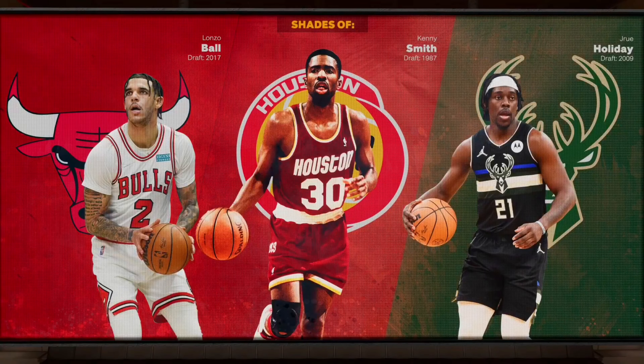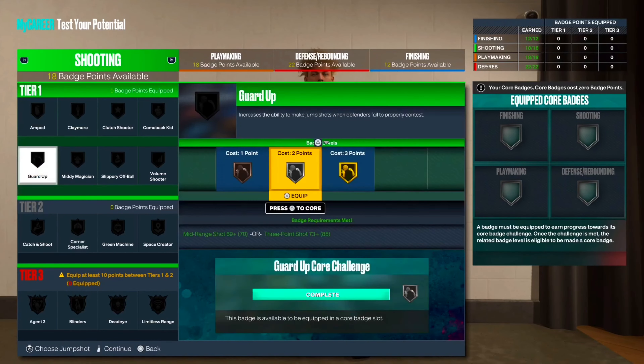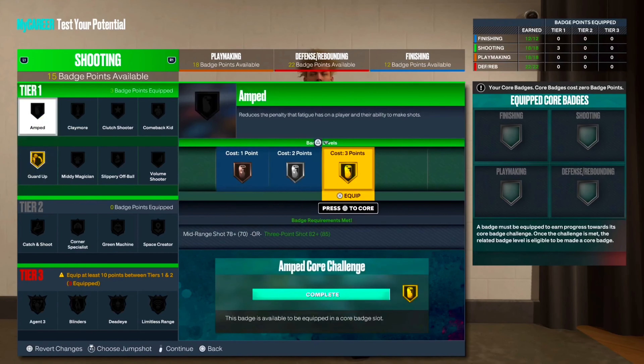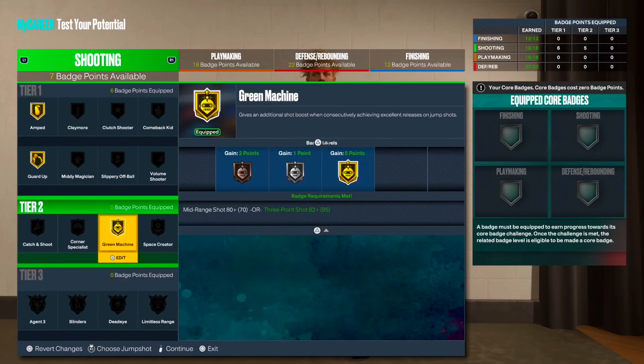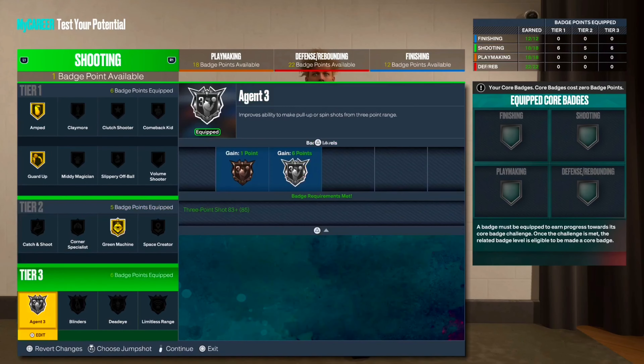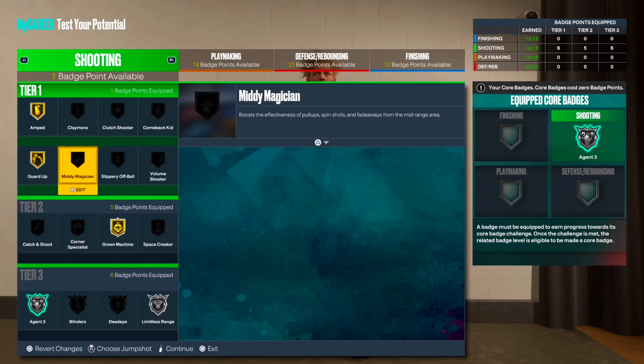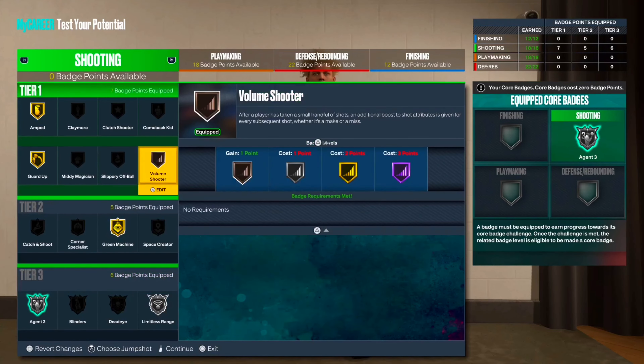For shooting badges: gold guard up, amped, green machine — that's already seven. Agent threes — core that to get points back. Limitless range. And I'll probably put on volume shooter. That's what I'm going to do with my shooting badges once I max the build out.